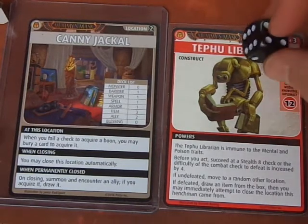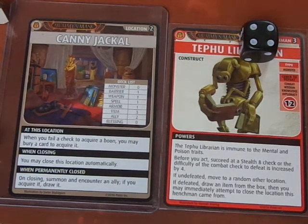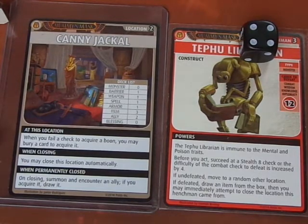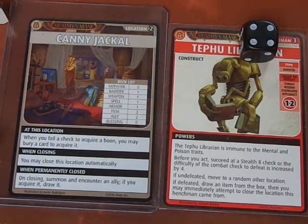So the difficulty is now 16 to defeat. If defeated, move to a random other location — we don't factor in move effects the way I play. If defeated, draw an item from the box, then you may immediately attempt to close the location this henchman came from. So we need to do a Combat/Wisdom/Knowledge/Diplomacy 16 check. We have the Fireblade spell — might as well try blowing it to smithereens. The Fireblade spell is D10 plus 2D4, and we get a D8 since it has the Fire and Attack traits.